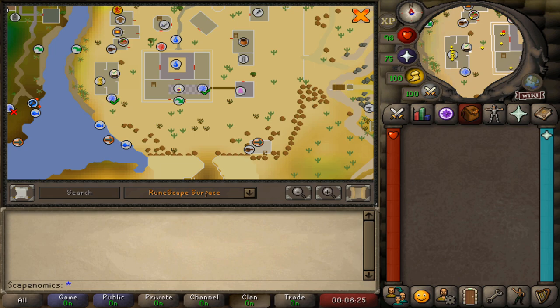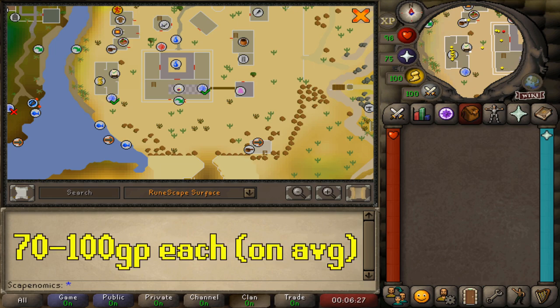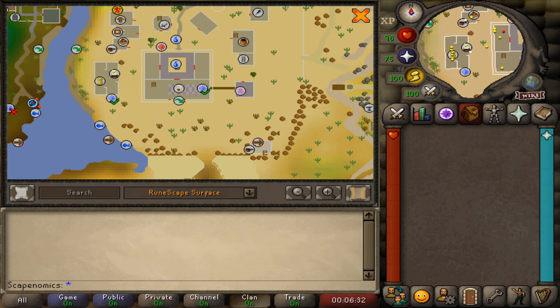Depending on price, these can go anywhere from 70 to 100 GP, so if they're sitting at 100 GP, you can make 100k an hour with this moneymaker.